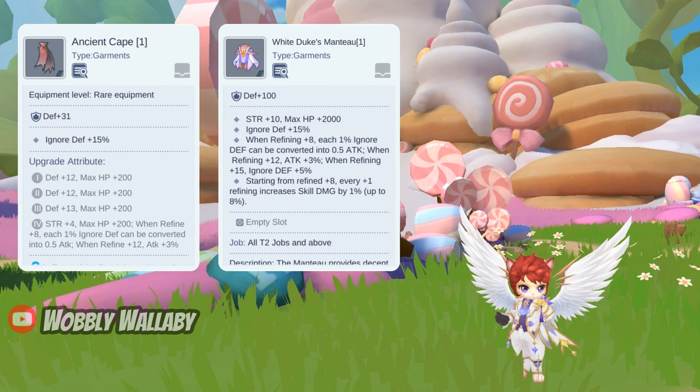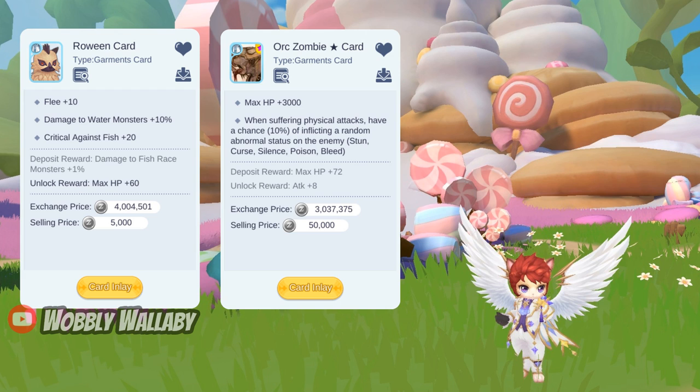For Garment, you can use Ancient Cape or the White Duke's Manteau for ignore defense. The Ancient Cape is a free-to-play friendly garment, as you may not need the synthesis version of the White Duke's Manteau to one-shot creatures here. For garment cards, the Rowene card is best versus Alligators and Furseals. For Nigel Birds, the Orc Zombie Star card is good for the extra damage that comes from the 3000 HP.